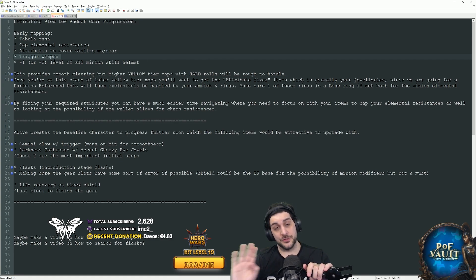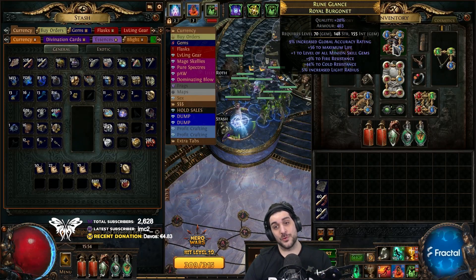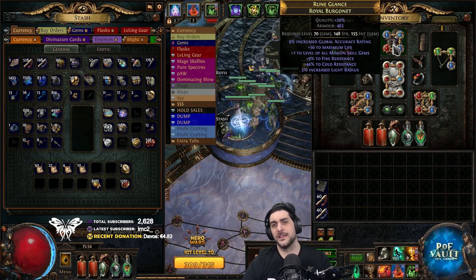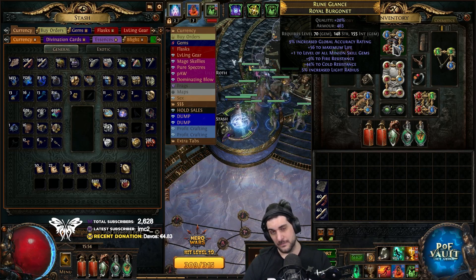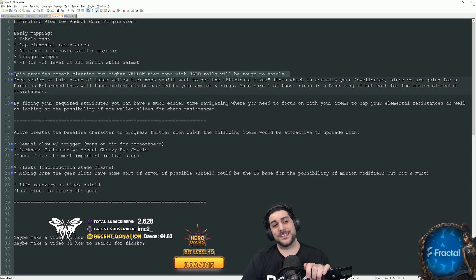You don't have to have anything else on the weapon when you start mapping; your attack speed will be a little slow at this point. The next part is getting a plus one — preferably plus two — level of minion skills helmet. The reason I've used plus one all the way to end game is to showcase how low-budget and bad gear you can use to still finish all game content. Plus two is a significant boost to damage output. This provides a smooth clear, but higher yellow tier maps with hard rolls will be rough.